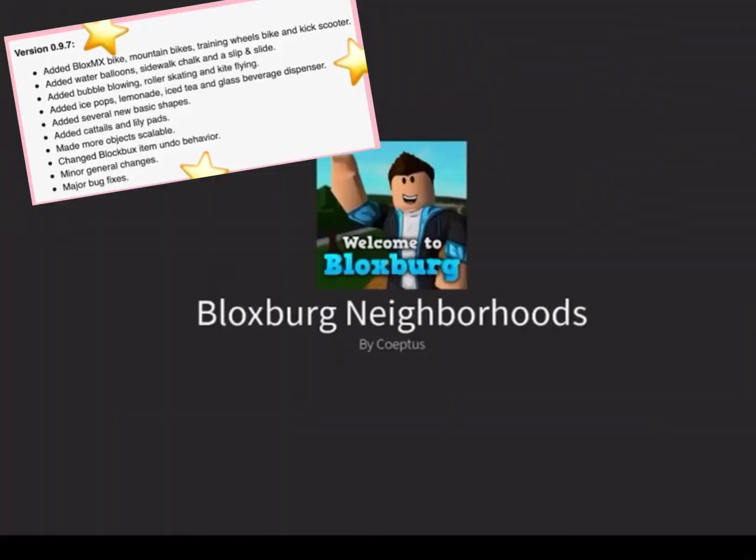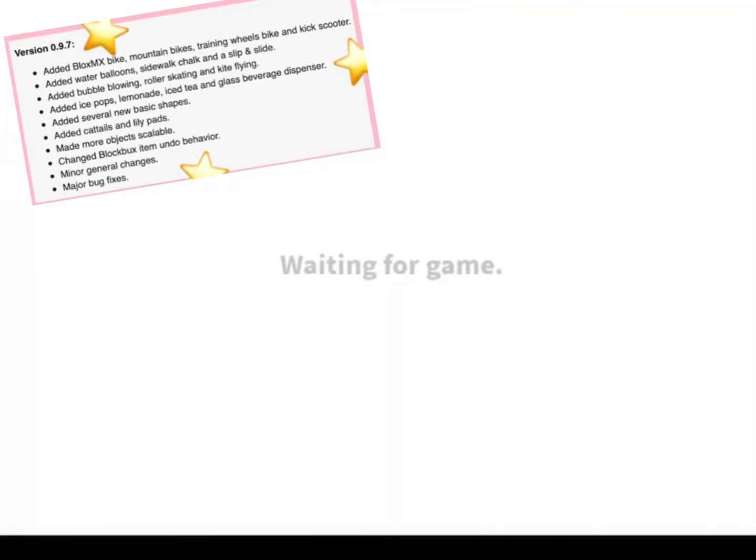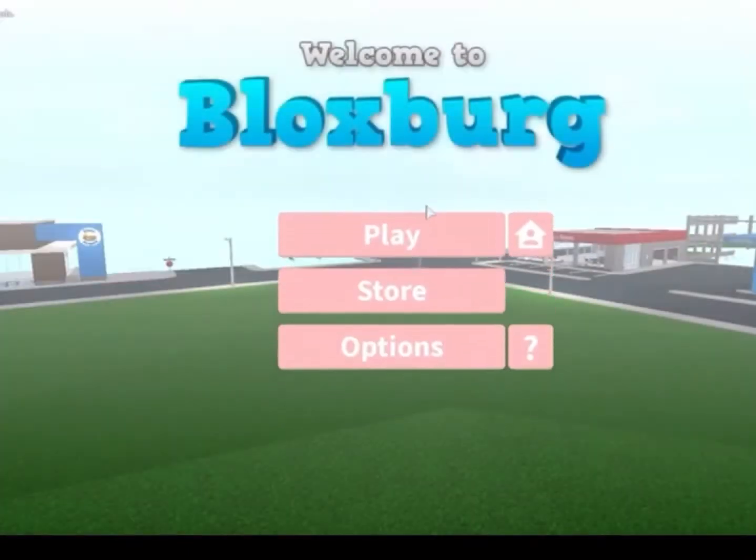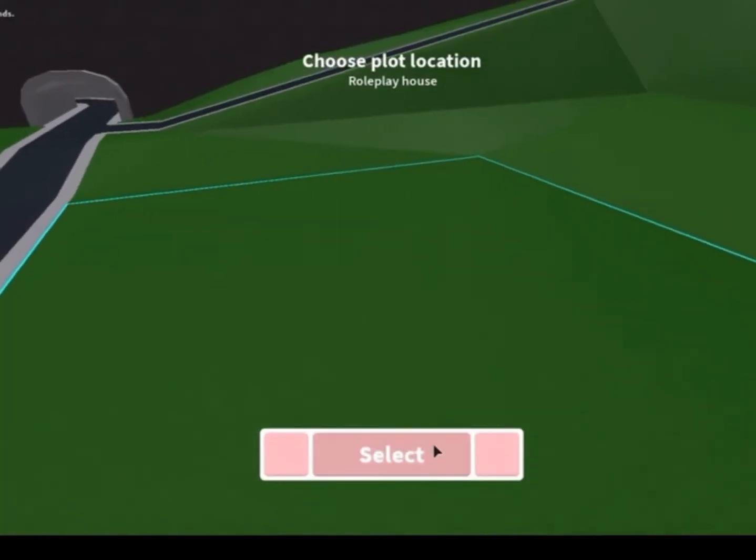The Blocksburg update came. The update log says: added blocks, MX bike, mountain bikes, training wheels bikes, and kick scooter. Added water balloons, sidewalk chalk, and a slip and slide. Added bubble blowing, roller skating, and cape flying. Added ice pops, lemonade, iced tea, and glass beverages dispenser, and many more. I don't want to read it all, but this update was really good.